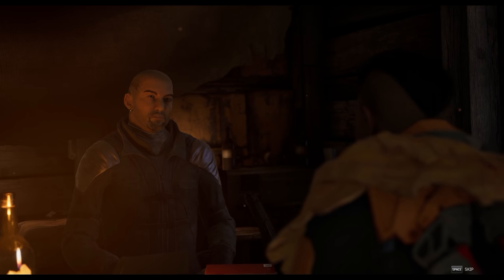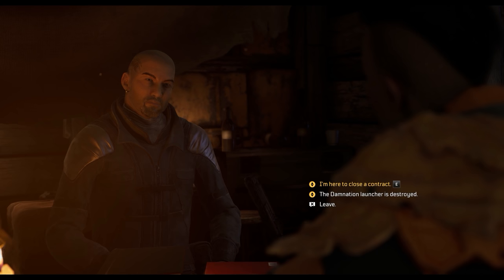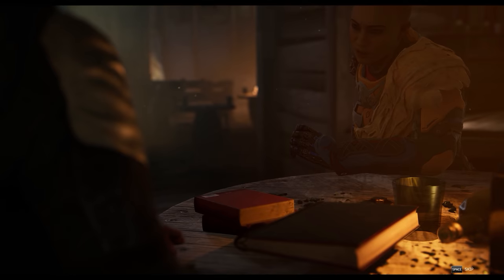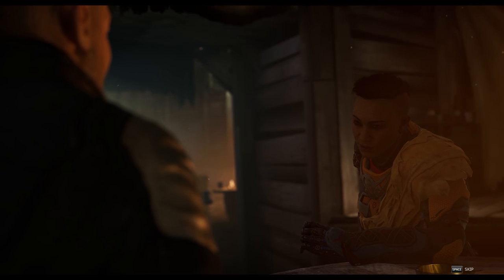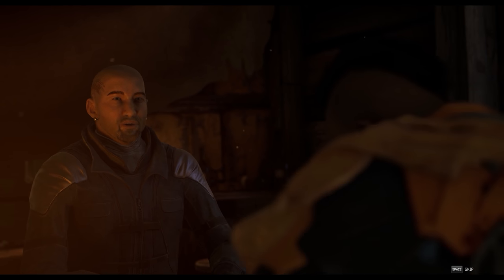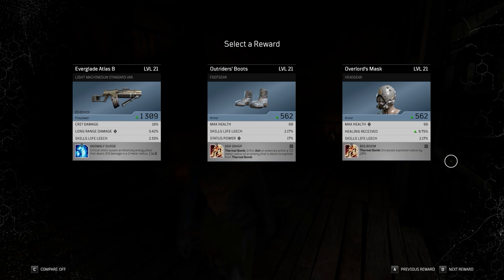Once you have all 10 bounties completed, return to Ucchio and have your partner join you. Turn in all 10 bounties, and before you leave Ucchio's dialogue menu, the loot will appear on your partner's screen in text form, much like you see when finishing up an expedition in squad format. Your partner can tell you what legendary you're about to receive, and then you can decide to accept it by exiting Ucchio's dialogue menu, or you can hard close the game on PC (Alt-F4), reboot, join your partner, and again speak with Ucchio to see what he offers you this time.